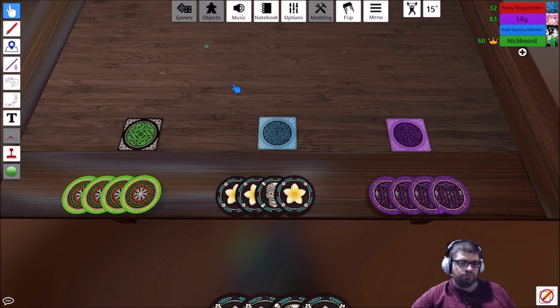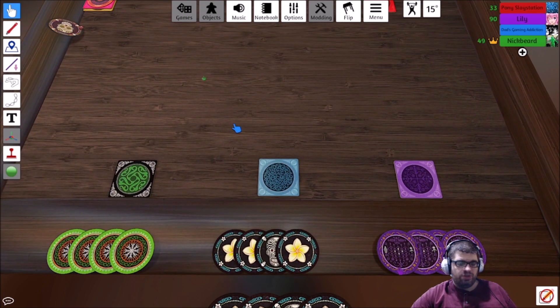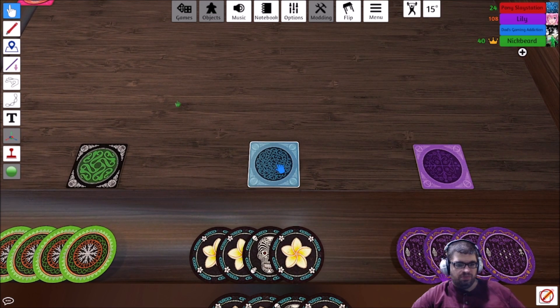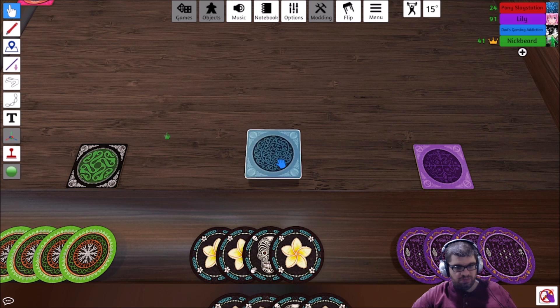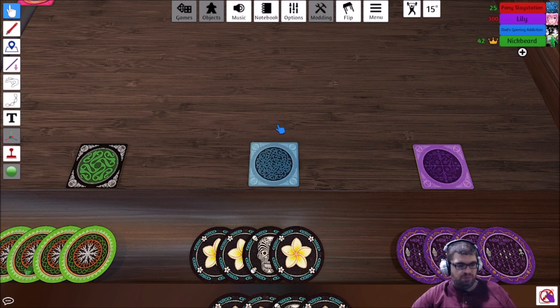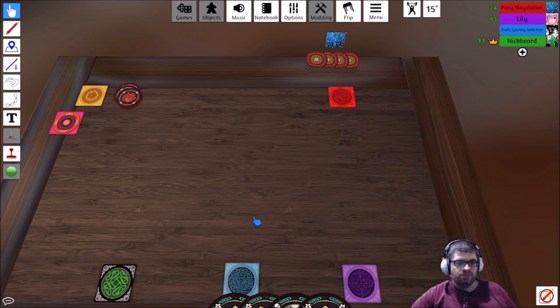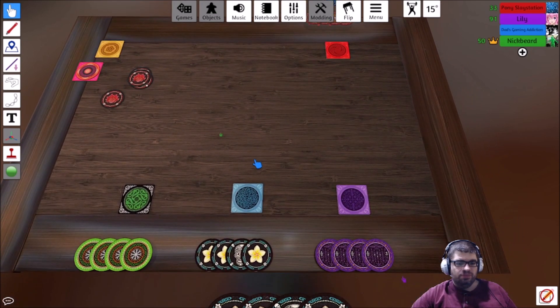So they need to be flipped before we... yeah, that way you can see. You want to reveal them in your hand. Oh, in your hand. Yeah, yeah. Siren is looking at this different art. I like the art. Yeah, the art - I think it's supposed to be sort of like South American-ish or something like that.